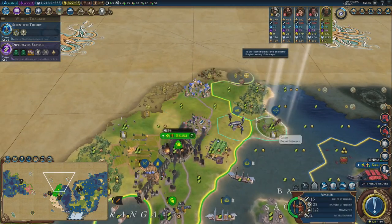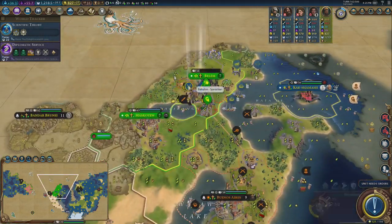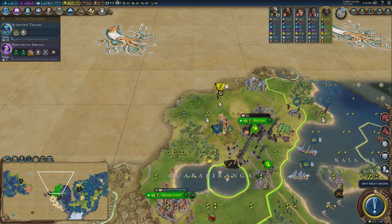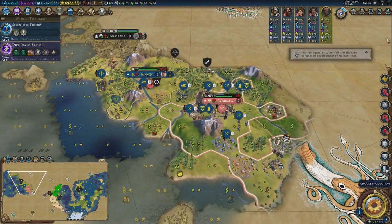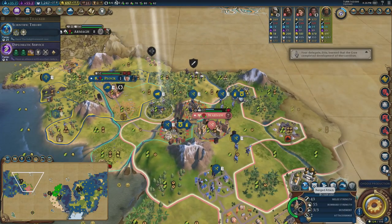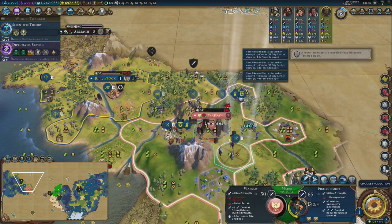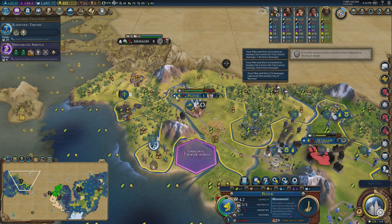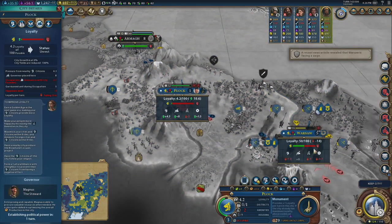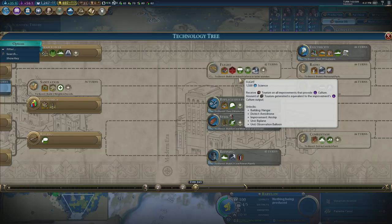Got electricity — first to do so, awesome. With this city surrounded I should be able to take it. Yes — brilliant. Plock's loyalty at 10 is lovely. Warsaw is now the one with the issue. Moving Magnus forward — building an industrial era wonder is a really important thing. Let's have a look at the wonders: Ruhr Valley, Panama Canal, Big Ben.